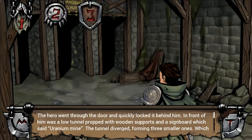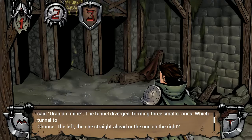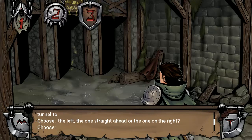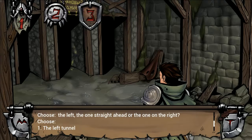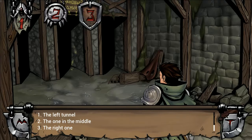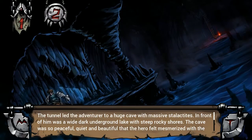The hero went through the door and quickly locked it behind him. In front of him was a long tunnel propped with wooden supports and a signboard which said Uranium Mine. The tunnel diverged, forming three smaller ones — which tunnel to choose? Left, straight or right? I'm gonna go with left; it's never the one in the middle. And we didn't die, so that's good.